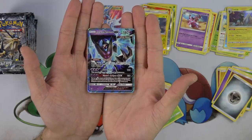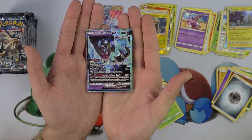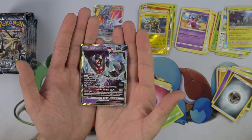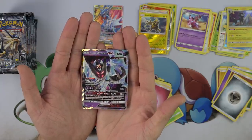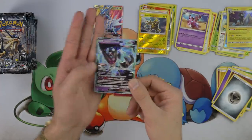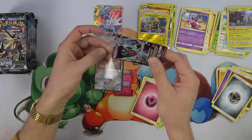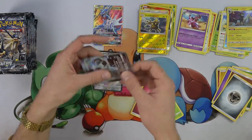Dark Flash — 120 damage, this attack's damage is not affected by resistance. And Moon's Eclipse GX — you can use this attack only if you have more prize cards remaining than your opponent. Prevent all effects of attacks including damage done to this Pokemon during your opponent's next turn, while dishing out a hefty 180 damage. Very cool Pokemon GX there — awesome stuff, very sick.